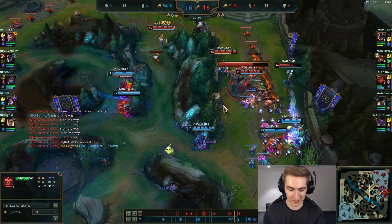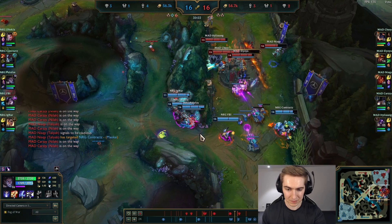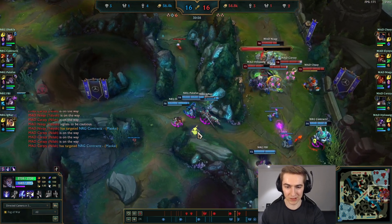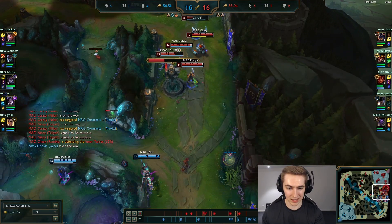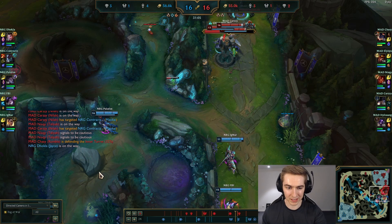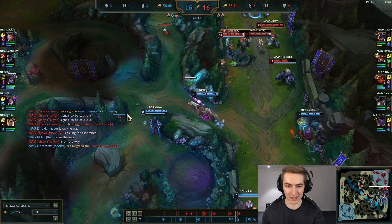They should be problem-solving — realizing okay, we can't really break this tower down, we don't have a long-range AD, we should send Silas mid as the safest person and pressure there. But they're just not problem-solving. I think it's a back-of-mind feeling you probably feel in solo queue too — if you leave, your team might get engaged on and die if you're not there. I feel that Silas wants to go mid but he's hesitating, scared that his team will get engaged on.